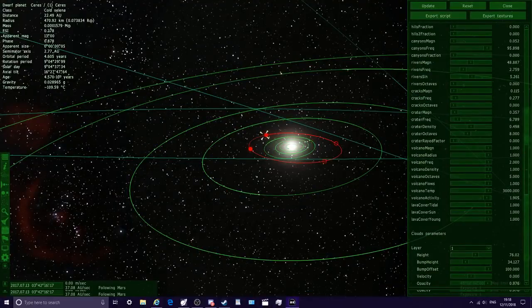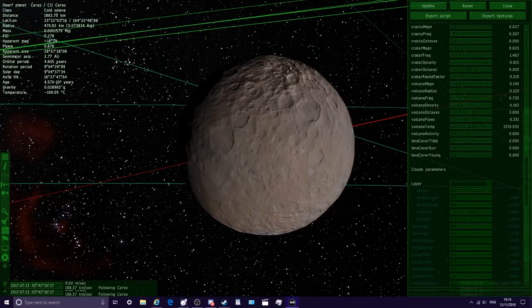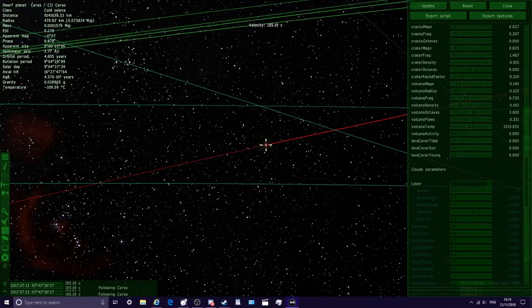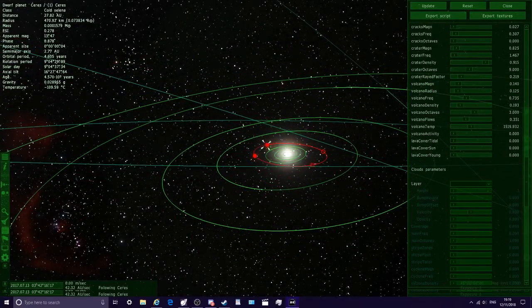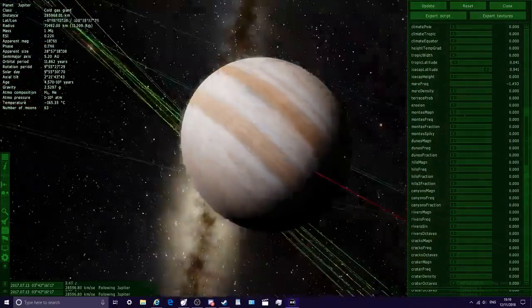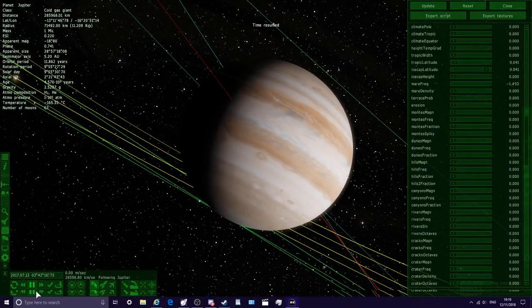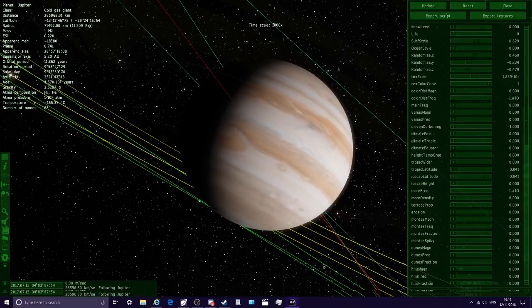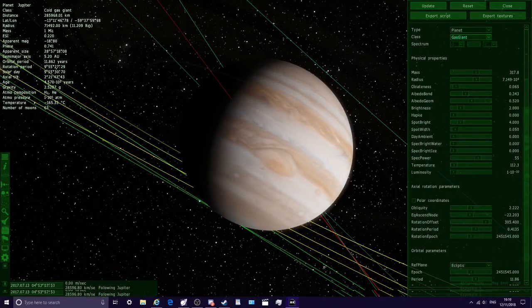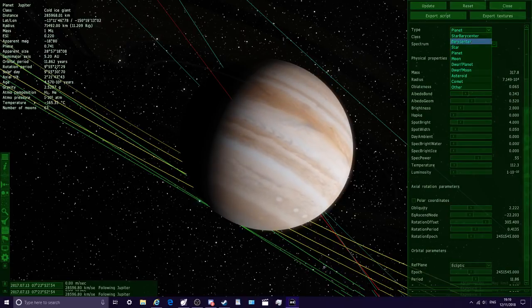Let's head to Jupiter next. There's Ceres — hello Ceres, we don't want you sadly. We want Jupiter, which is here. Now we should be able to customise this — a green Jupiter gas giant could look quite interesting. We can actually have it moving while we're doing it since the game doesn't really lag. Atmosphere, gas planet — let's see what different settings do here.